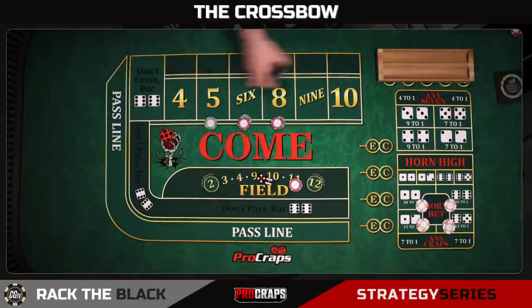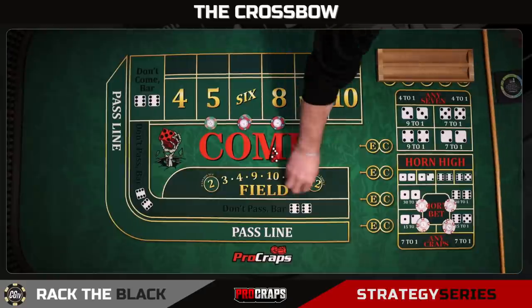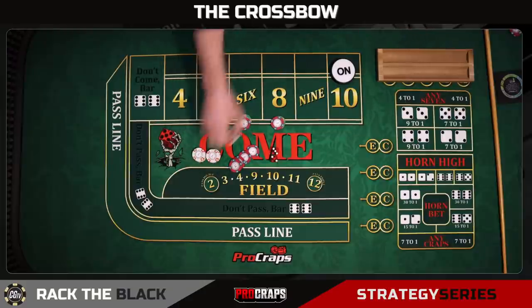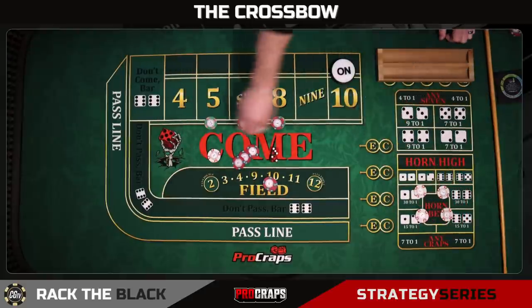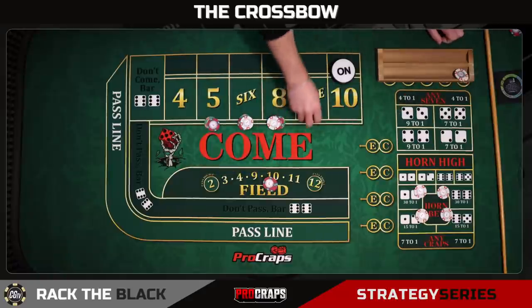There's a 10—our first point is going to be a 10. Now we're playing. We roll a 5—so what happens here? We lose our field, we lose our horn numbers. We're going to pay ourselves with 5 reds and 10 whites—$35. We'll start replacing our bets: go back to the field, go back to the horn. We're going to press up our inside numbers and take $2 back to our rack. That's hit number one.